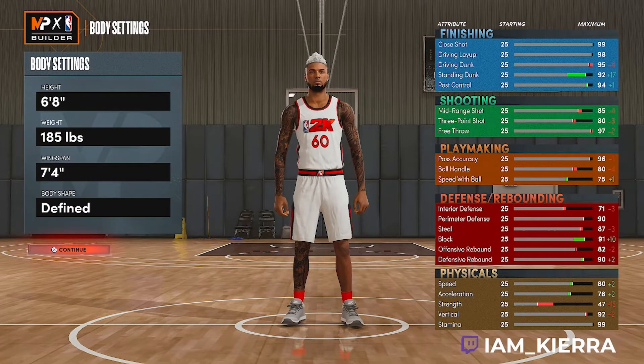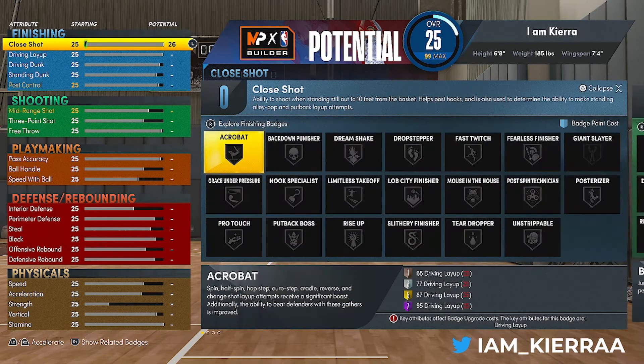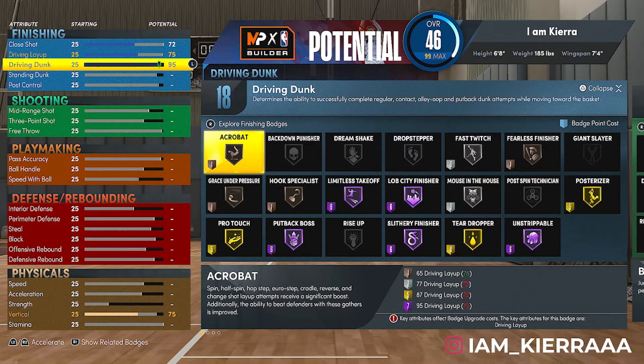For your attributes, I put the close shot up to 72, driving layup up to 75, and driving dunk up to 92. Just like that, so you get 17 finishing badges.